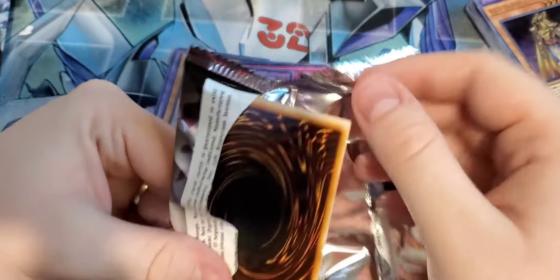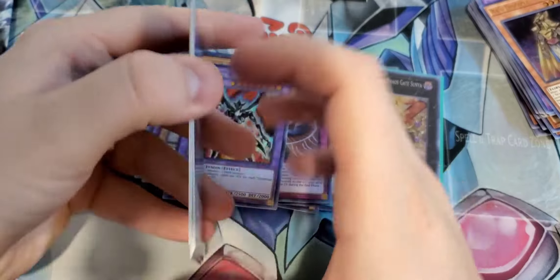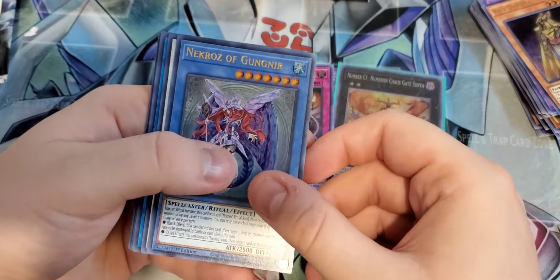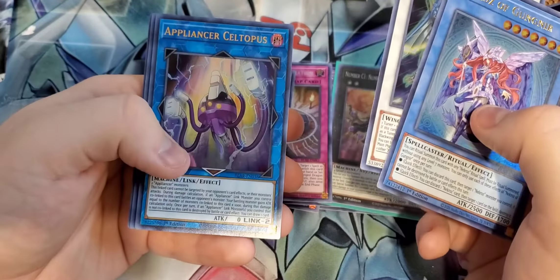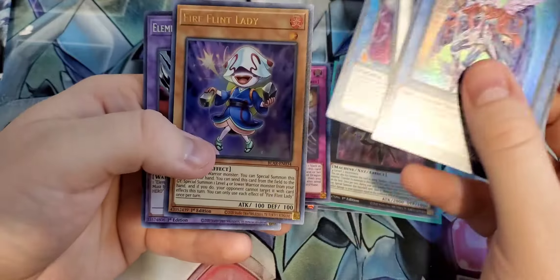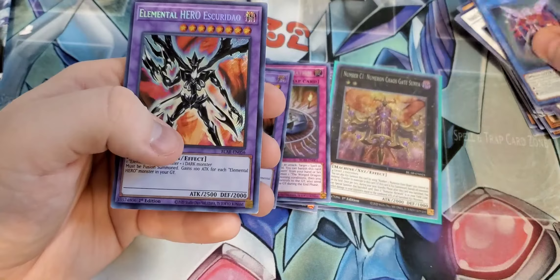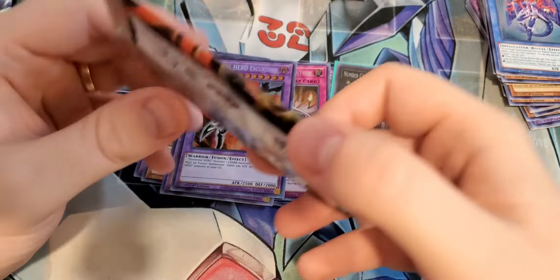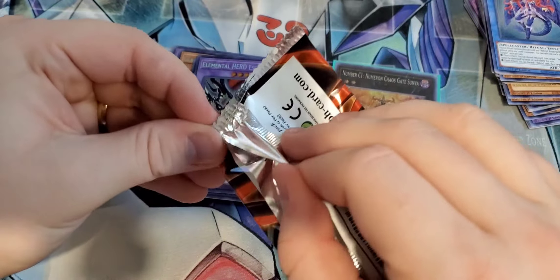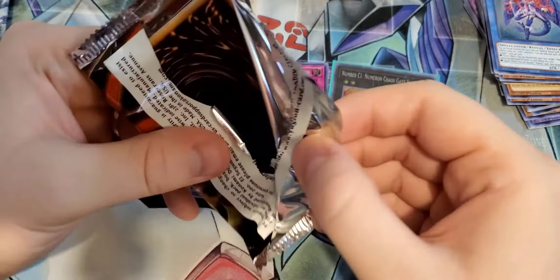Let's get right into this opening. We've got two packs right in front of us. The last opening video I did was an opening of Secret Slayers and we pulled the Eldritch. So maybe we get one of the awesome cards. The Secret Rare is in the front, so if you don't want to see your Secret Rare, always move it to the back. It's kind of like a Pokemon thing now.